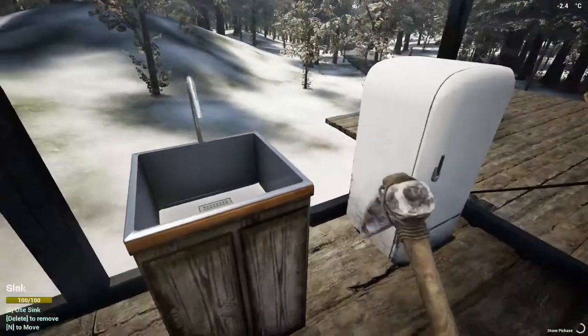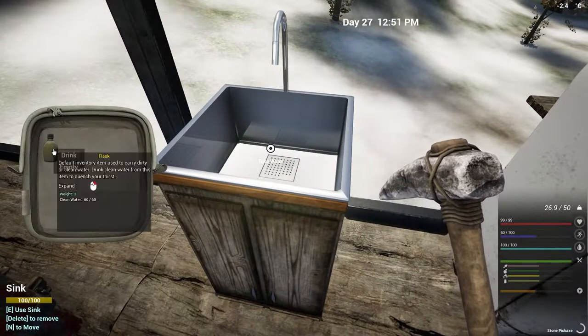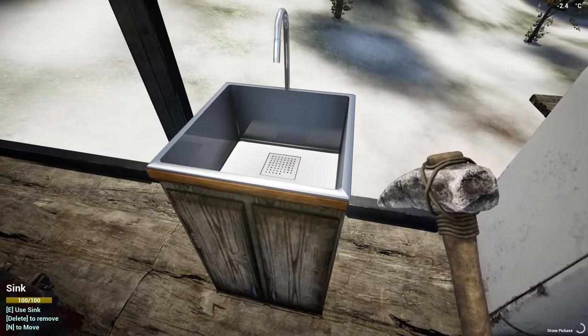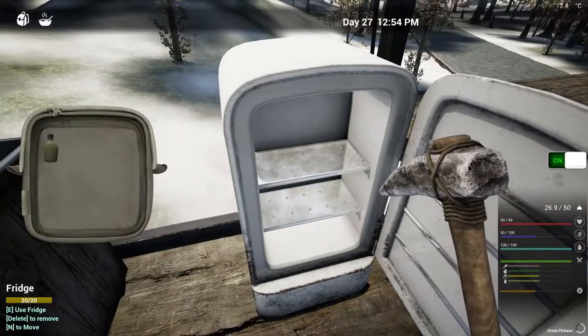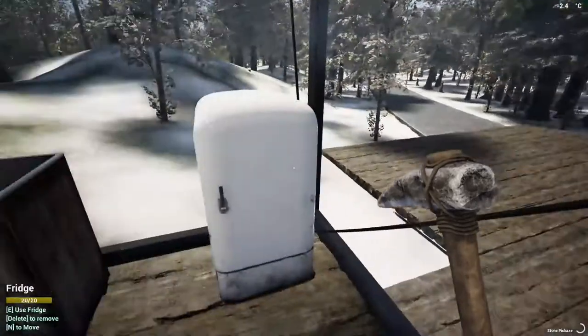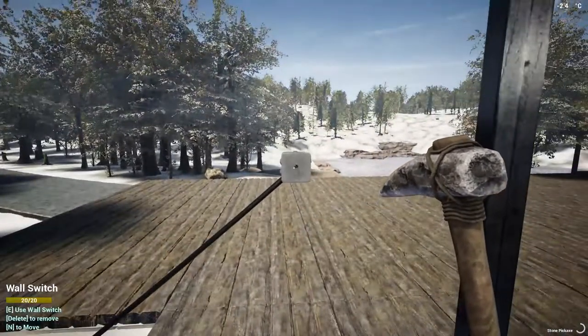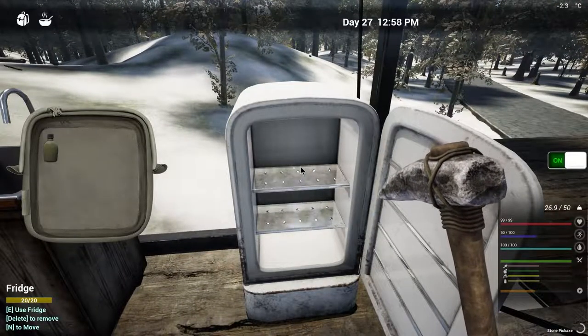Because the water house is on, I can now use the sink — just empty my flask and fill it back up, and that's clean water. The fridge is on. Now that I've flipped the switch the fridge is off. Flip it again — fridge is on. Pretty simple, pretty easy.